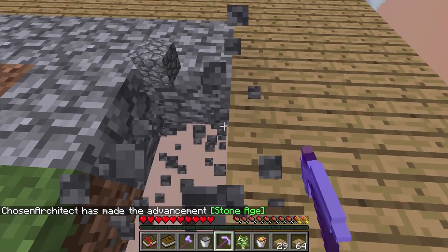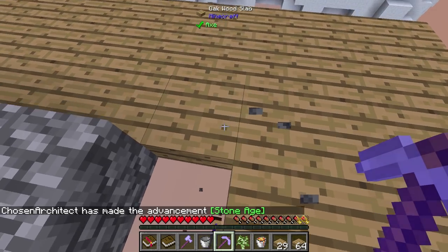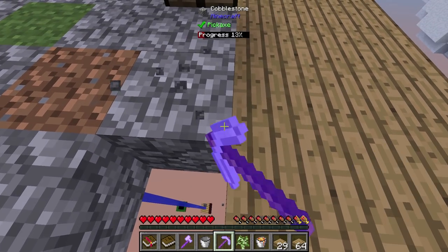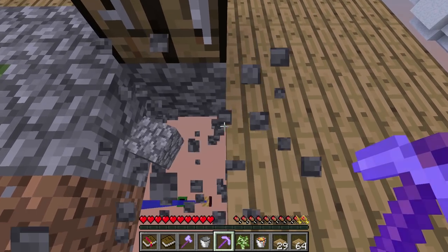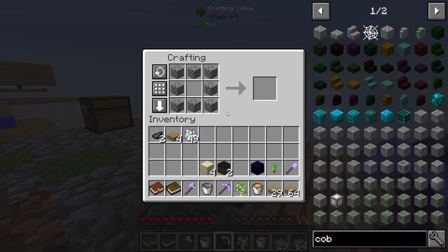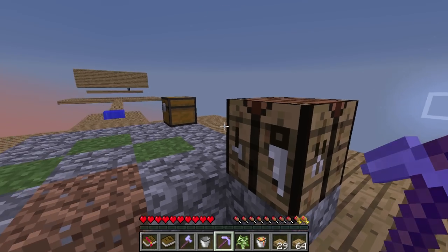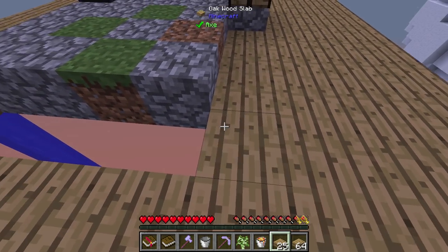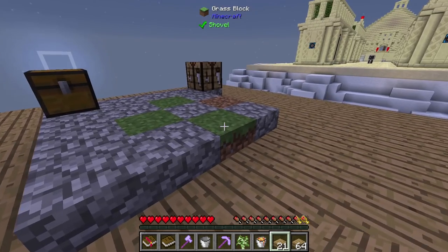We could build a platform to be on the safe side when going down and collecting this, or we can just go after it because eventually we're going to get a few pieces of cobblestone anyway. We can just gather enough to make a furnace — that's really all we need. There we go, we have eight — that's enough to make a furnace.